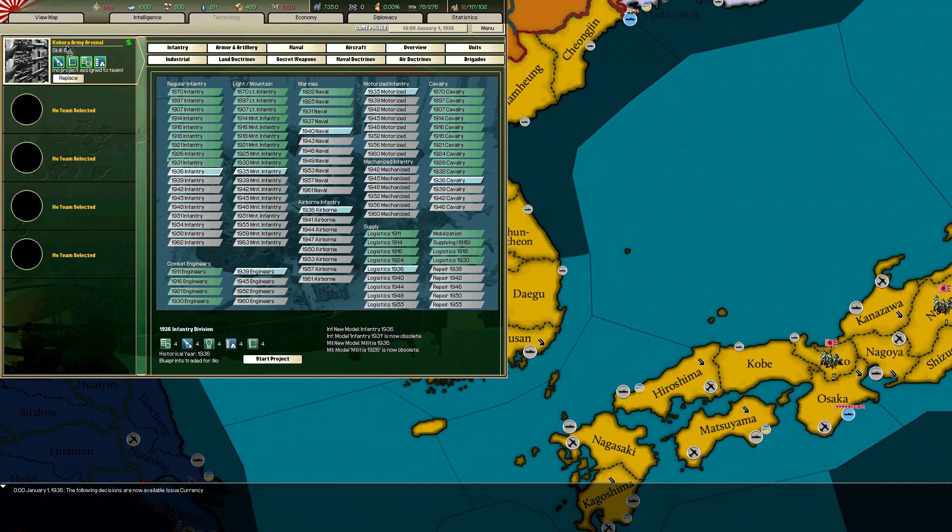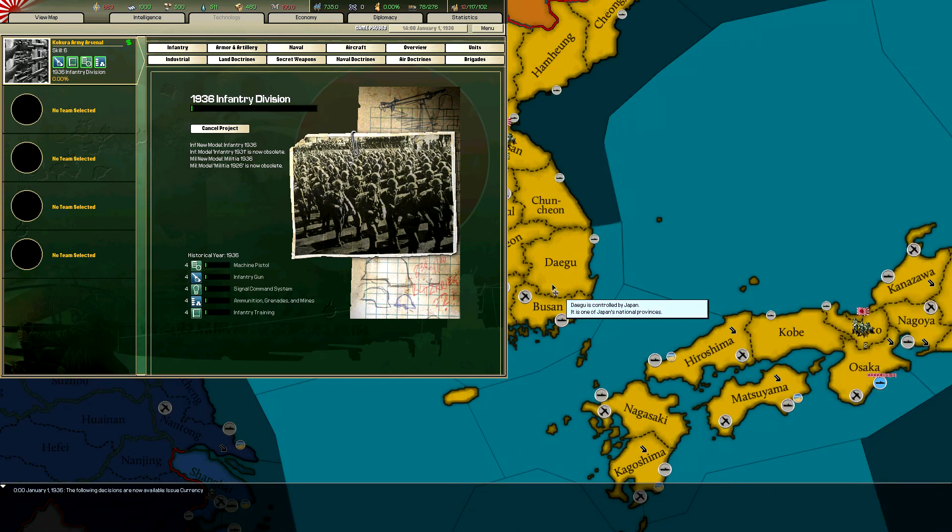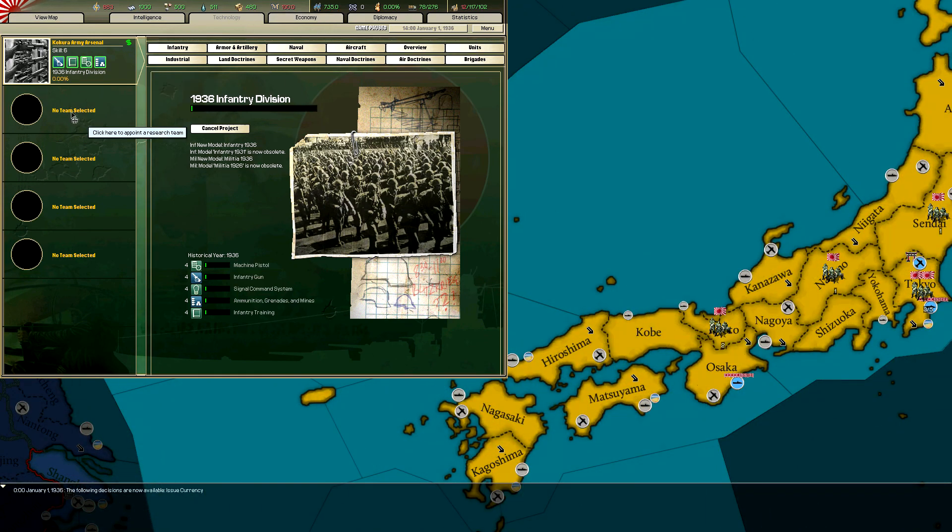If I tell the Korkura Army Arsenal to research something, you can see they require General Equipment, Artillery, Electronics, Munitions, and Training. They have four of the five — Artillery, Training, General Equipment, and Munitions — so we'll tell them yes, you can have the funding to research that.